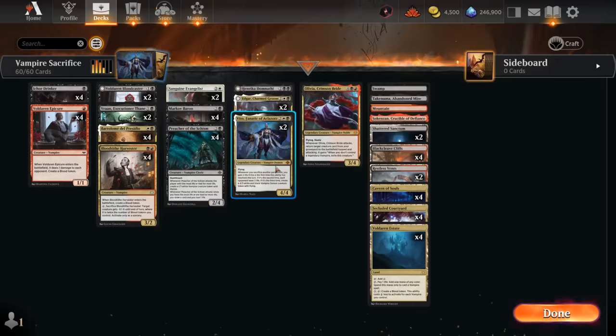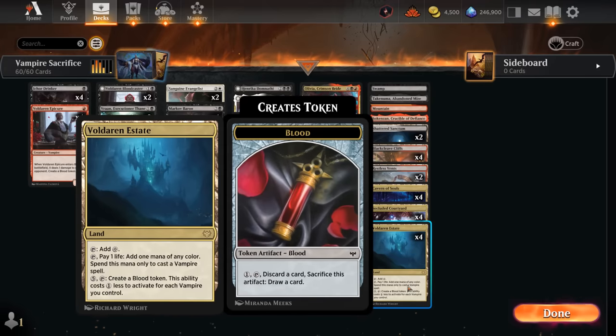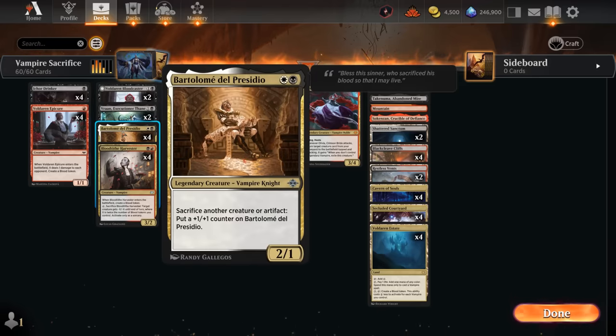All these blood tokens work nicely alongside Vito — a 4/4 flyer that says whenever we sacrifice another permanent, we gain two life if it's the first time this resolved, the opponent loses two if it's the second time, and the third time we make a 4/3 white and black vampire demon token with flying. It's not too difficult to enable Vito turn after turn with enough Estates and other sacrifice synergies in play, and Vito especially alongside Bartholomei is what we're trying to assemble.